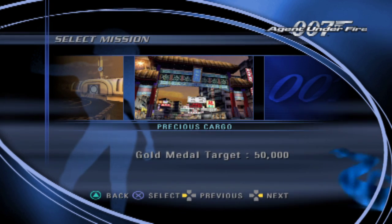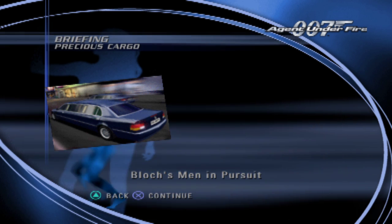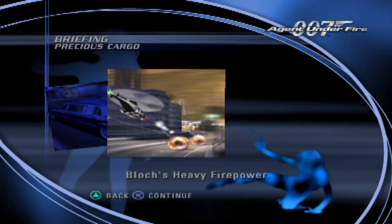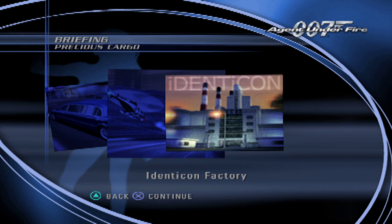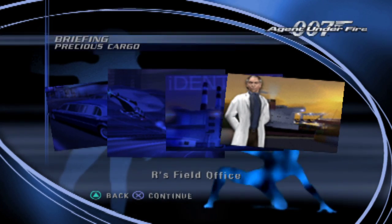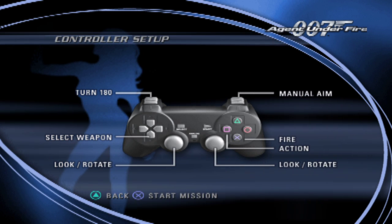Alright, we'll do one more — Precious Cargo. I think I know what this is. As you know, your liberation of Nightshade did not go undetected. Bloch's men have been ordered to apprehend you at all costs. I recommend you leave the driving to her and use whatever means at your disposal to fend off enemy attackers. Your destination is Identicon's factory near the dockyards. Agent Nightshade has indicated the second shipment with the last set of vials can be found there. This is an on-rails section — I can do that.